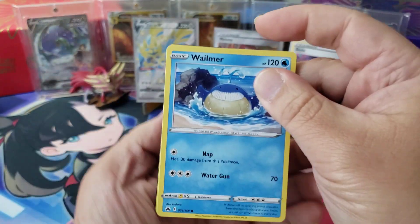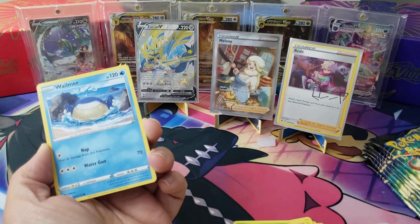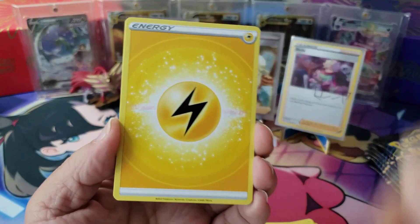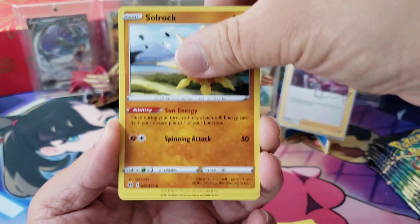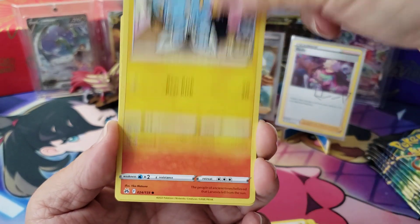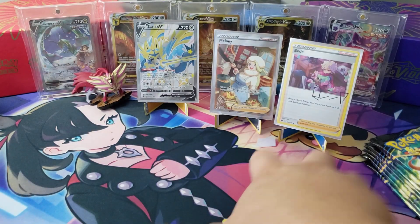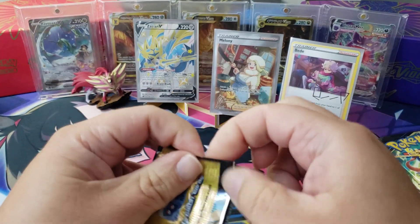Come on Crown Zenith, let's get that Mewtwo - that'd be amazing, or the gold Giratina or the gold Palkia as well. I do not have those. If you notice in the back I do have the Japanese version of the Giratina - I was lucky enough to pull that from my last V-Star Universe box that I opened on the channel. You could search my backlog and find it. We got Soul Rock, Great Ball, Lost Vacuum, a Wailmer again.